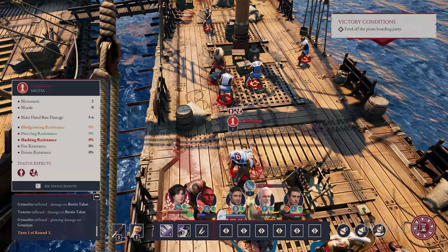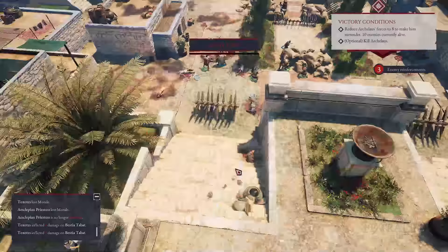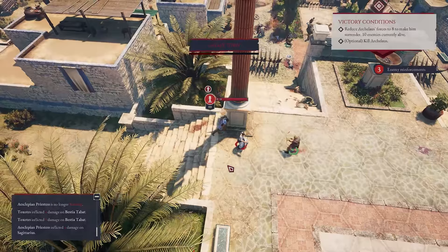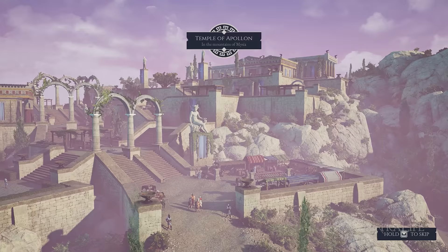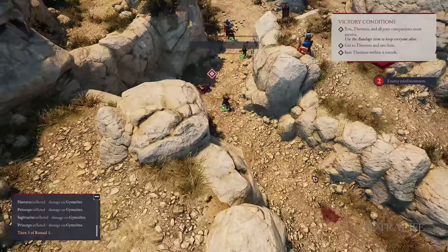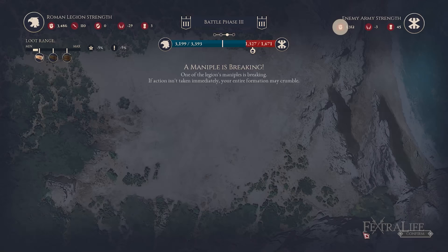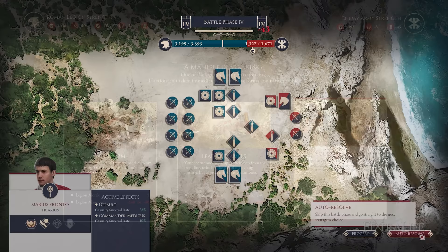Expeditions Rome's audio features satisfying soundtracks and sound effects that effectively evoke the atmosphere of bloody combat with loud, upbeat rhythms. The varied music makes every encounter feel distinct, while sound effects like the distinctive clinking of swords against armor are equally enthralling. Visually, the game is gorgeous with realistic-looking landscapes enhanced by effective lighting and shadows, with vibrant textures and structures that mimic ancient Rome well. The main visual criticism is the Legion Skirmishes UI, which uses abstract shapes rather than detailed soldier figures, breaking immersion.